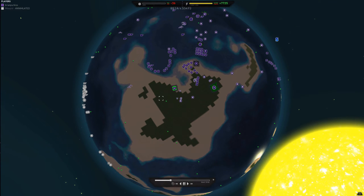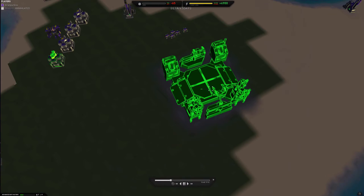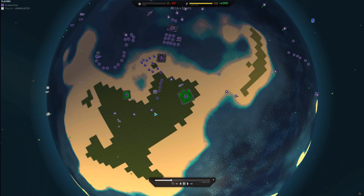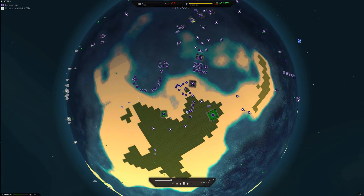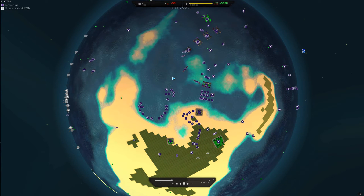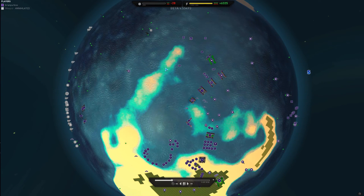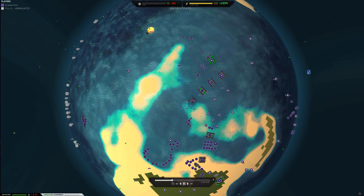I'm working on expanding and taking over my island with all the different metal spots. Getting up an advanced bot factory so I can build various advanced metal extractors, advanced energy plants, advanced radar, orbital, etc. Air factories, advanced air factories, nuke launchers, anti-nuke launchers, orbital launchers — those can all be built on the water.